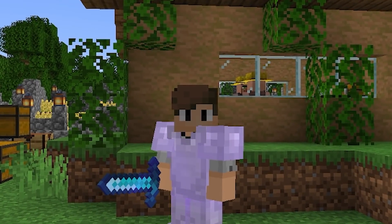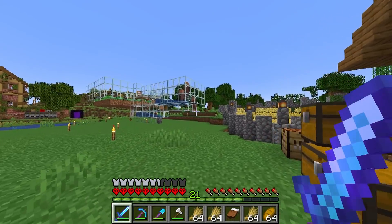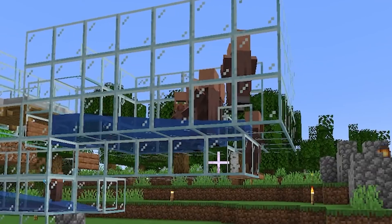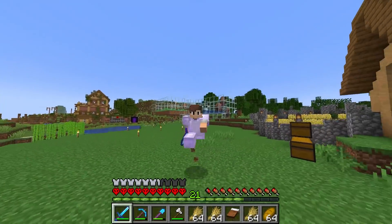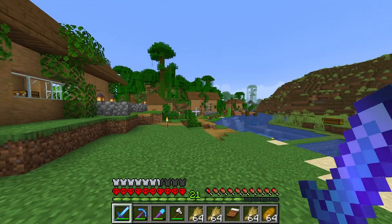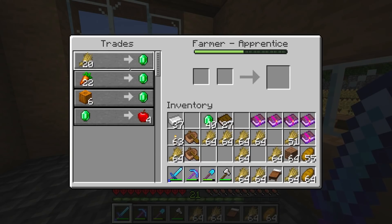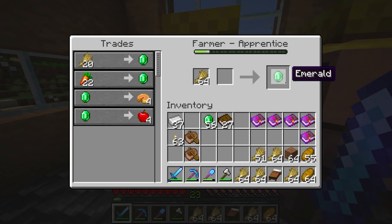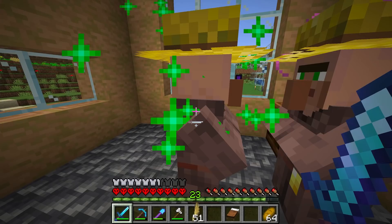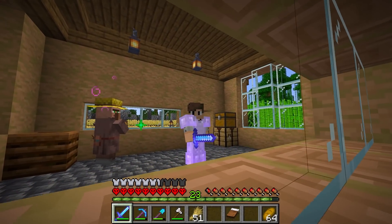Ladies and gentlemen, welcome back to the hardcore world. We have made a lot of progress here, I've got so much to show you guys. But first, I'm pretty sure the villager breeder is working. Holy moly, there's a lot of villagers up there. I've actually done some stuff with some villagers recently. In here I've got myself two farmer villagers that I've been doing some trading with to make us some emeralds, because we've been spending emeralds — as you can see by the enchanted books in my inventory, I have been spending some emeralds recently.